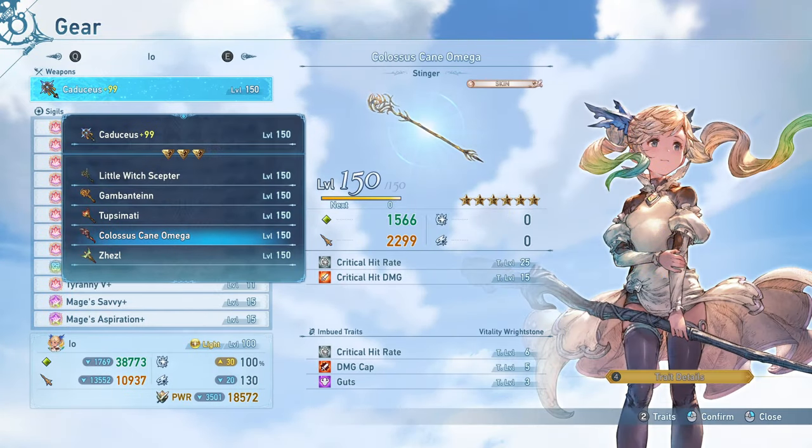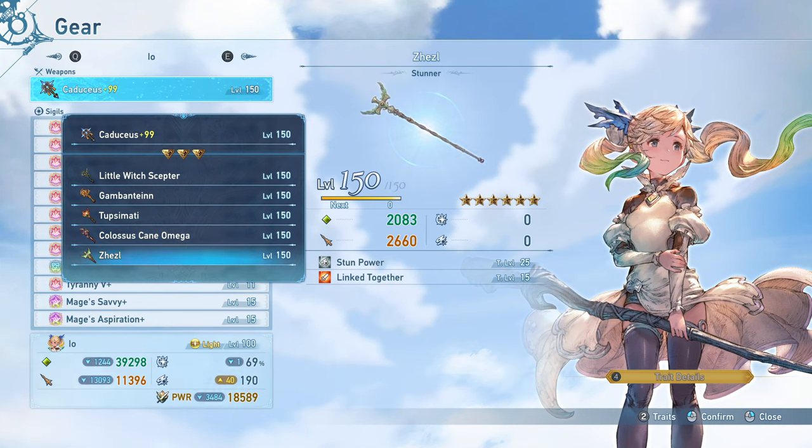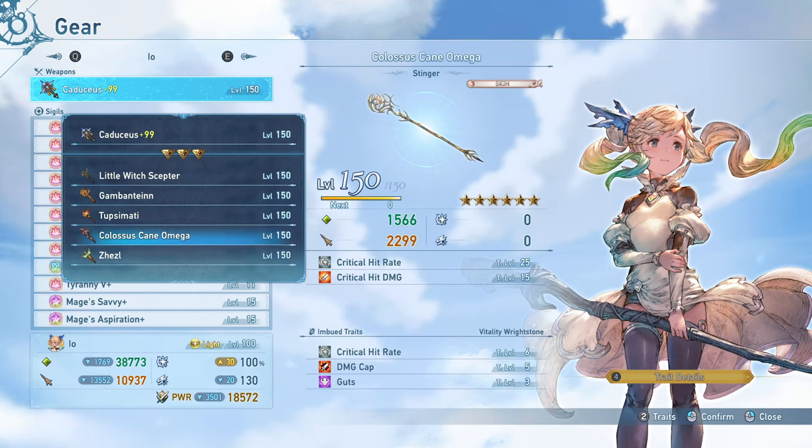For weapon recommendations while leveling, I would say you should go for the Colossus Cane to get your Crit Chance capped out as soon as you can. And towards the endgame, you can use whatever you'd like, but you're going to be going for the Terminus weapon, which means you'll max everything out anyway.